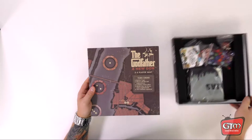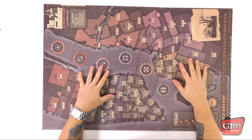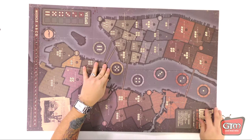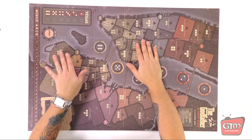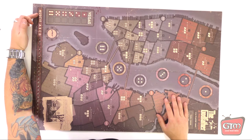Looking on top we see the player board — the player map — and it's pretty sizable. It's double-sided: one side says 'five to six player map,' and flipping it over gives you the 'three to four player map,' so whichever side you use depends on your player count. It shows the turn order and lists all the different territories — in New York: Upper West Side, Midtown, Chelsea, Little Italy, Downtown, Red Hook, and more. There's also the Vegas side for your dice, which is where the gambling comes in.